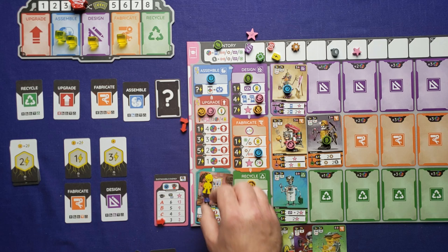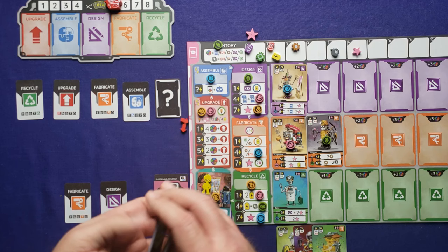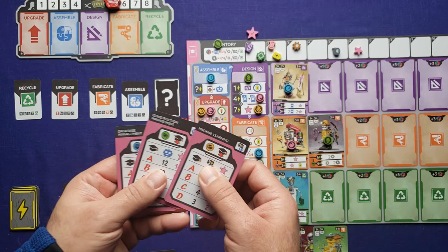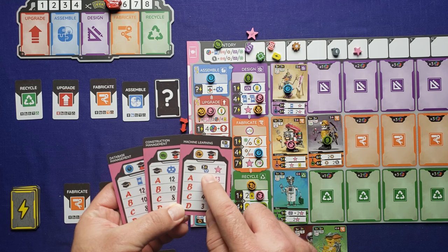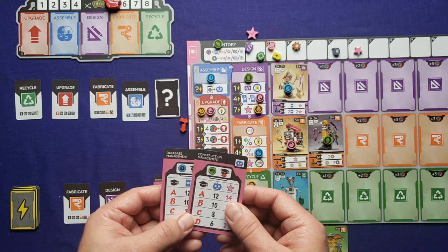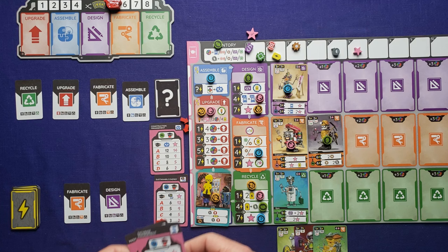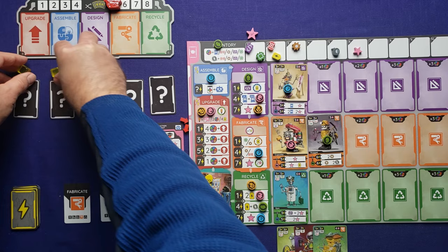Clear the energy cubes and move to round five. We have to shuffle our energy deck. Then I draw three class cards and choose one to keep. This one wants robots with a three assembly cost — I only have one out, not enough. This one wants lots of robots. This one wants lots of cards. I'll go with the lots of robots one. Reset the AI's cards and put the energy cubes back up — one, two, one, and two. Ready for the next round.